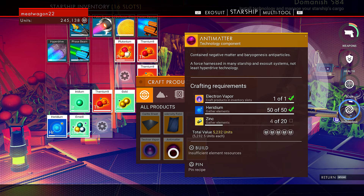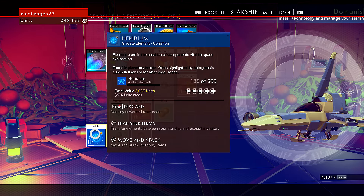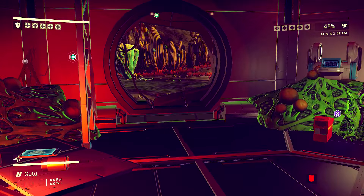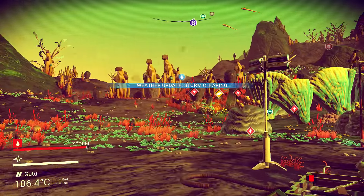Thamium and plutonium — I keep these things because, and carbon. So carbon, plutonium, thamium. Now I need to make sure I keep zinc and the heridium. Those are things required for crafting. Isn't the zinc the little flower? The little gold bar — like that right there. You see that gold bar? That should be zinc. Storm's clearing.